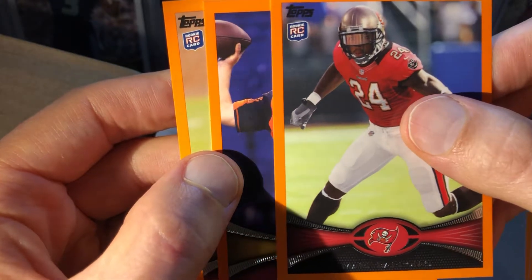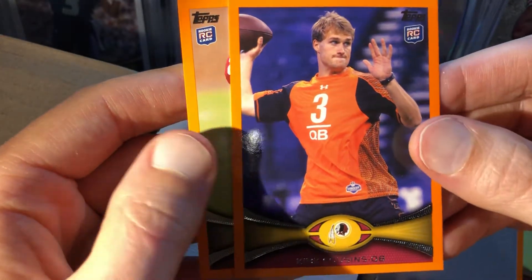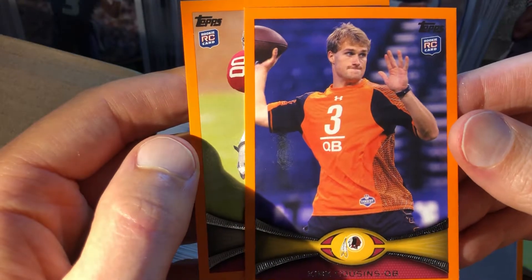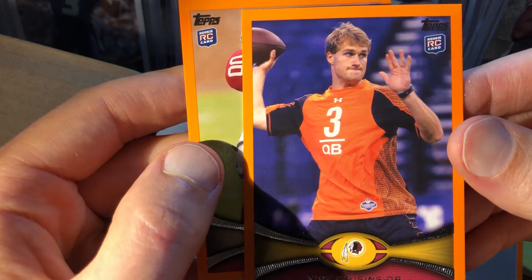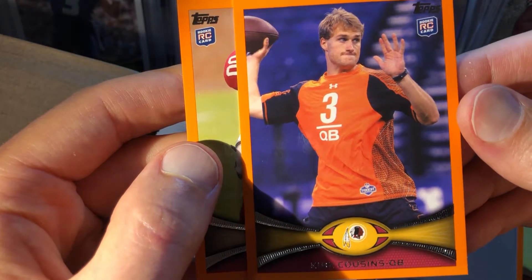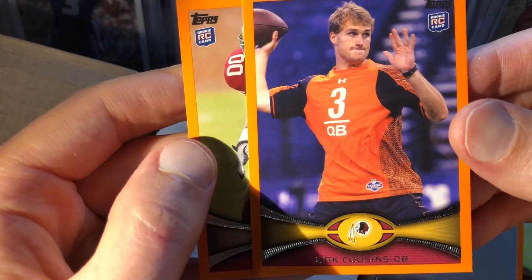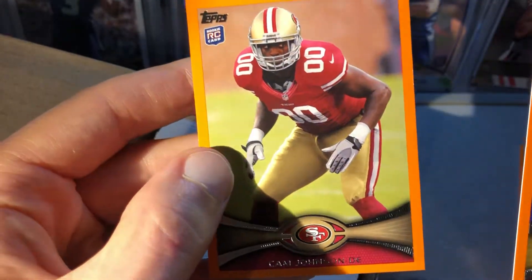I think we got a Kirk Cousins here. Looks pretty good — looks better than the last Kirk Cousins I had. The centering — the top is a little thicker, but I don't see any white on the corners like on the last one, so that's a good card. And then Cam Johnson!